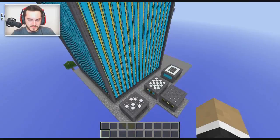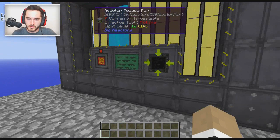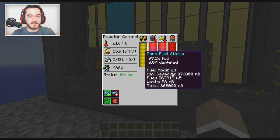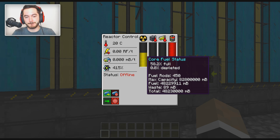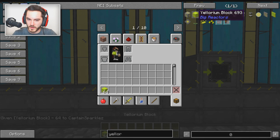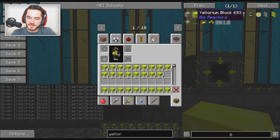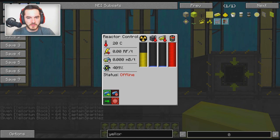This reactor is substantial. I put in some Yellorium but we need to fill it up even more to get maximum power. To put this in perspective, this thing has a maximum capacity of 276,000 millibuckets of Yellorium. The large reactor over here has 82.8 million capacity. It's currently 58.2% full. For reference, the Myonite reactor with the actively cooled setup was generating around twenty-something thousand RF per tick - you can't go as big as this with active cooling.